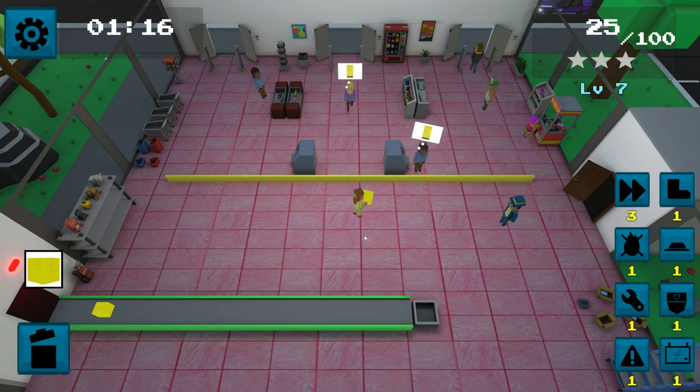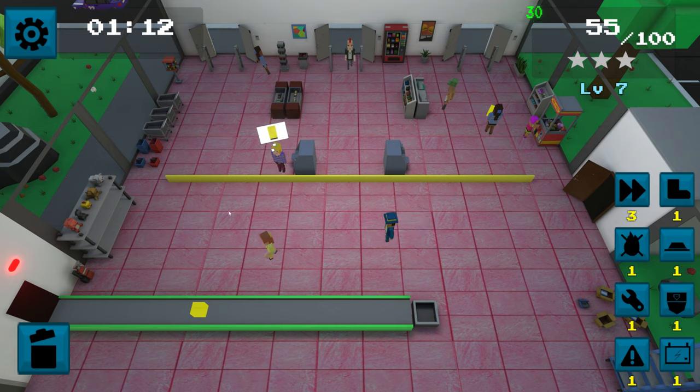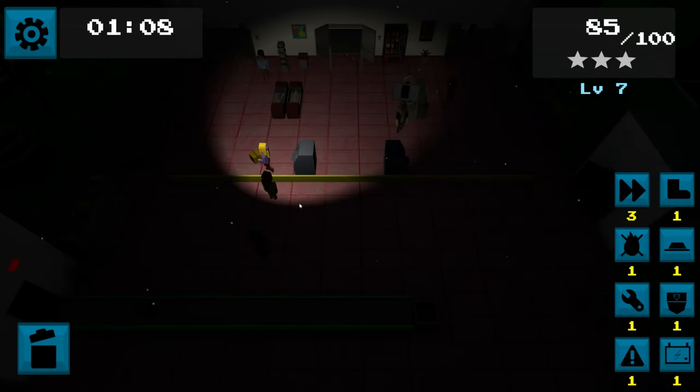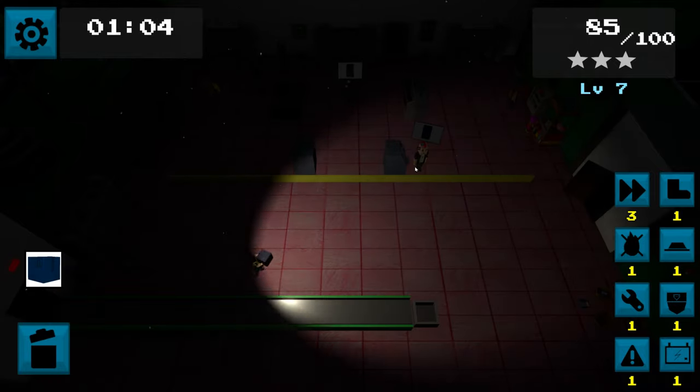Occasionally you'll come across a Night Shift level. These levels will suffer a power outage, plunging you into darkness. You'll automatically pull out a torch to help guide you, but it's still a struggle to see customers, their items and their thought bubbles.